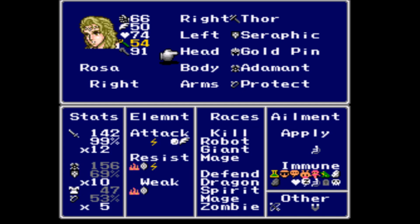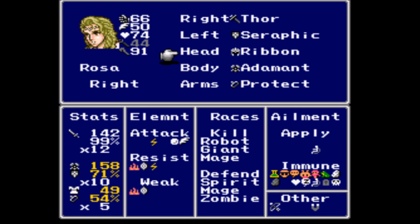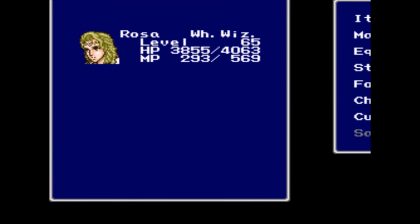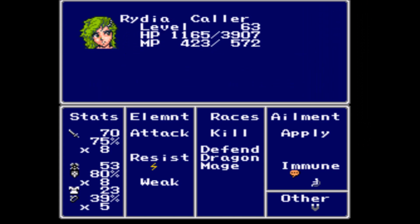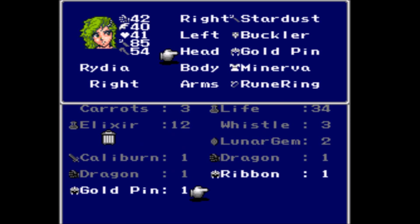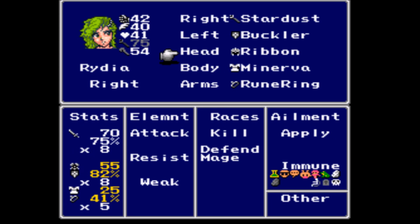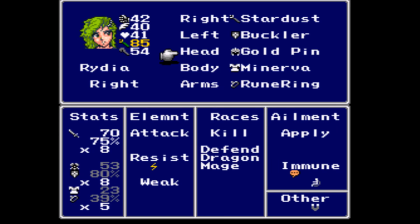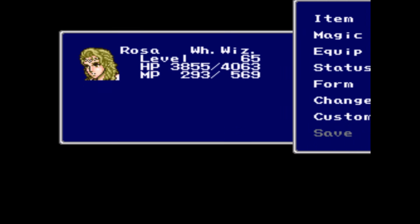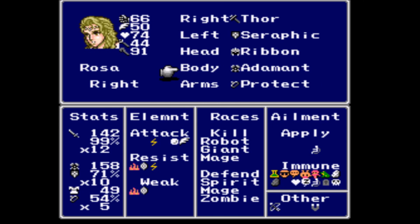From the Ribbon to the Gold Pin — it's going to increase their defense, it's going to lower the Magical Attack power, but who cares, especially for Rosa. Now for Rydia, you can really see the main thing with the Ribbon — as you can see, it raises her to be immune to just about everything. The reason you didn't see that on Rosa is because the Adamant Armor also gives protection from just about everything.